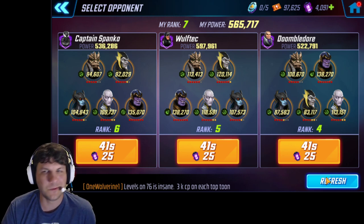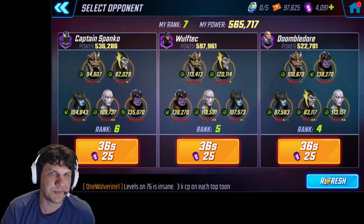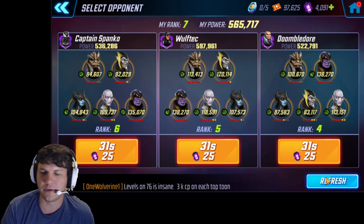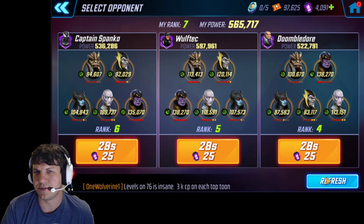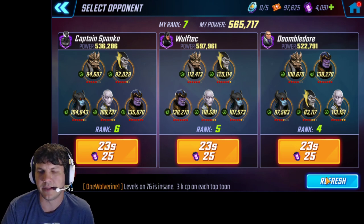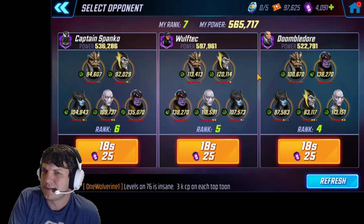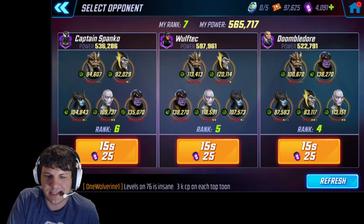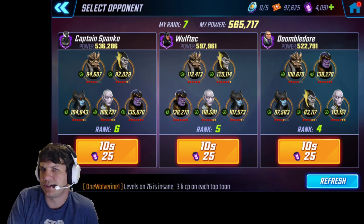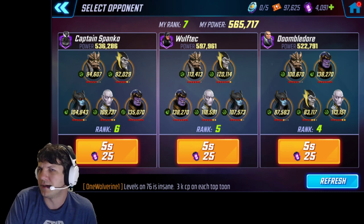But if we do get that chance, I will make that change. That's how I fight Black Order pretty much constantly — focus Proxima, try to get Corvus down if he's adjacent or close to her, then focus the squishies and leave Thanos and Maw for last, because those two take the longest with the most health. That's the whole fight in a nutshell — pretty simple and straightforward. You just have to practice a bit, get used to different configurations for defensive lineups, and you should be able to take them out easily every time, even with big punch-ups.